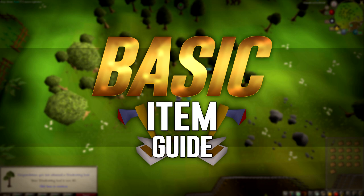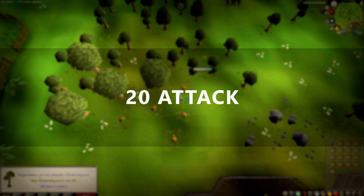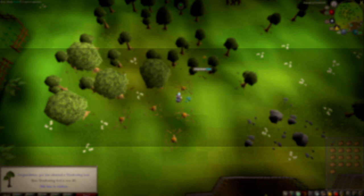Alright, hopefully I haven't missed anything, so let's get into it. This first item on the guide is a mithril hatchet, requiring 21 woodcutting to use and 20 attack to wield. This item is required in the quest Animal Magnetism. Now let's discuss the methods.